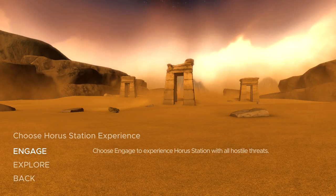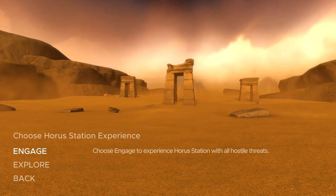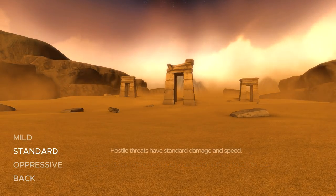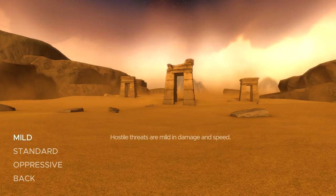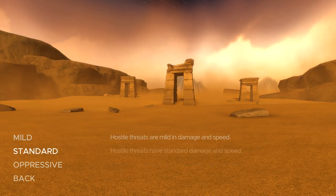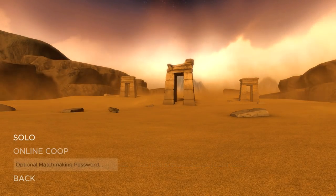Choose Horus Station experience, engage. Choose engage to experience Horus Station with all hostile threats. Explore without — now engage. Mild damage, standard damage — this is just mild, standard, and oppressive. Let's do solo for now. I don't want to drop out of somebody else's session midway through and abandon them to whatever threats there apparently are.